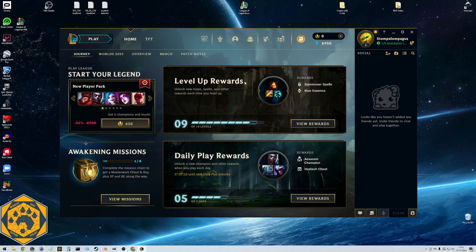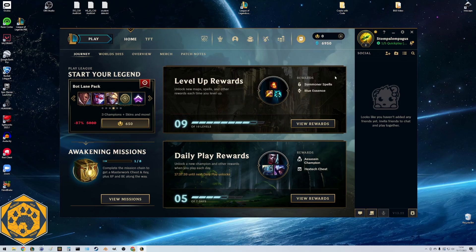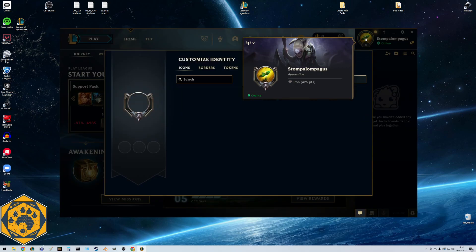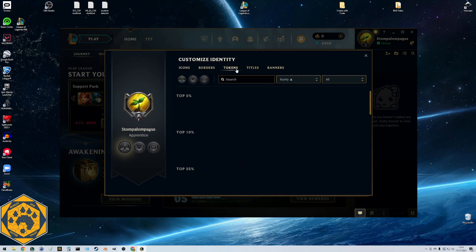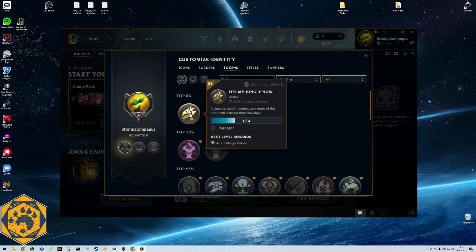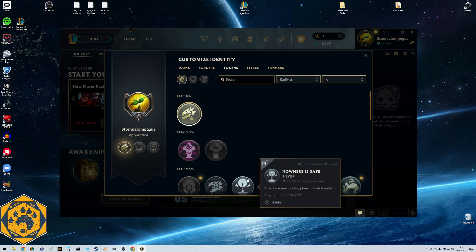Welcome back League of Legends players. We're going to take another Garen game top. We just hit level 8, which means we can use rune pages now, so I'll show you that first. We have a little thing blinking up here, so we're going to click into here. Looks like we have some new tokens. We have this one - it's 'My Jungle Now,' as a jungler at 10 minutes take more of the opponent's jungle than they have. That was our Diana game.